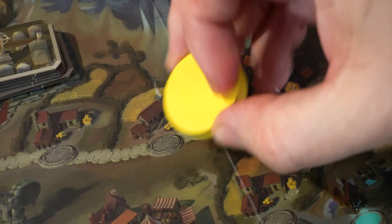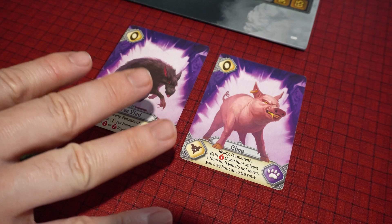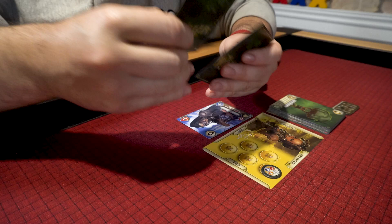Once your turn is over, flip your token to its inactive side. Then discard all the cards — other than permanent cards — that are in your play area. Lastly, draw three cards from your deck. If you ever need to draw a card and can't, shuffle your discard pile and place it face down, creating a new deck, then finish drawing cards.